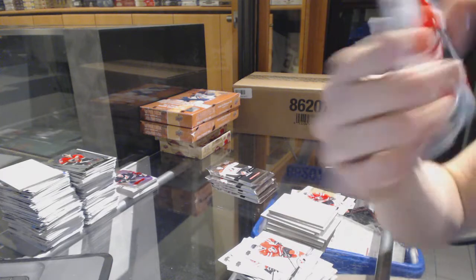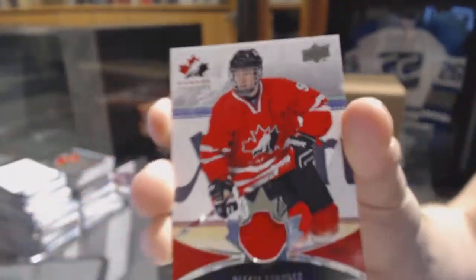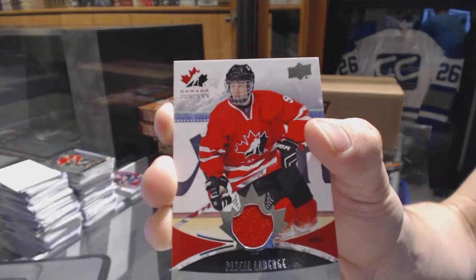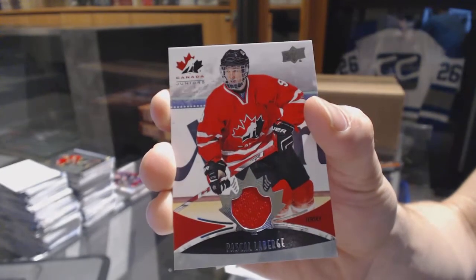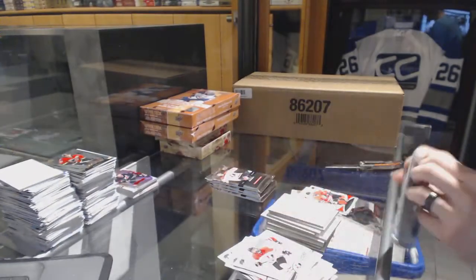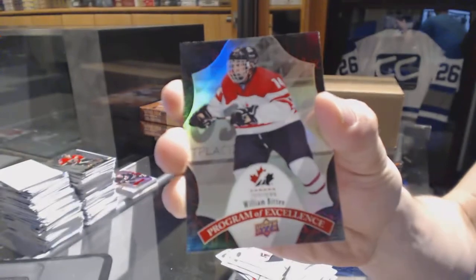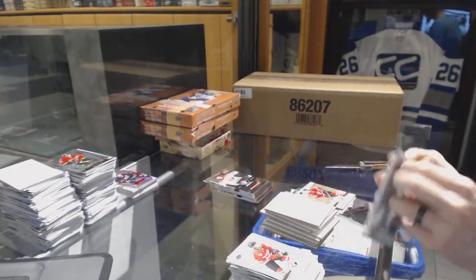Base jersey — Pascal Laberge. I can't remember who he's for. I remember exactly where he was drafted but I can't remember by who. Help me out here, guys — I'm thinking Bruins or Ducks off the top of my head, I'm leaning Bruins but I don't know. Program of excellence for the Montreal Canadiens, Will Bitton. And a base gold for the Hurricanes, Julian Gauthier.